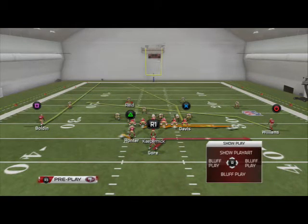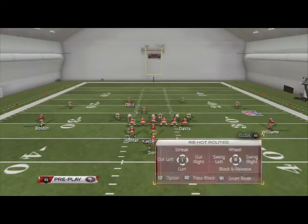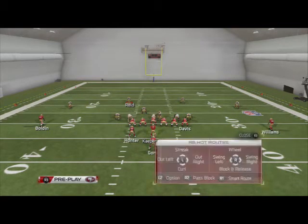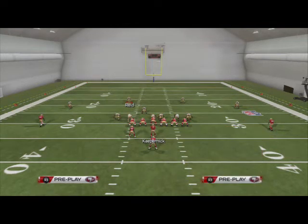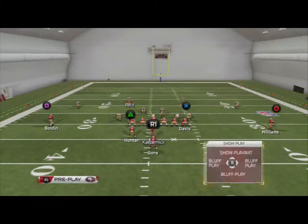The halfback slip screen is in my opinion one of the better slip screens in the game. What we want to do is put Anquan Bolden on a smoke screen, put Kendall Hunter on a wheel to the right or a swing pass to the right, side protect to the right, and if we can, put Gore on a block-and-release pattern.